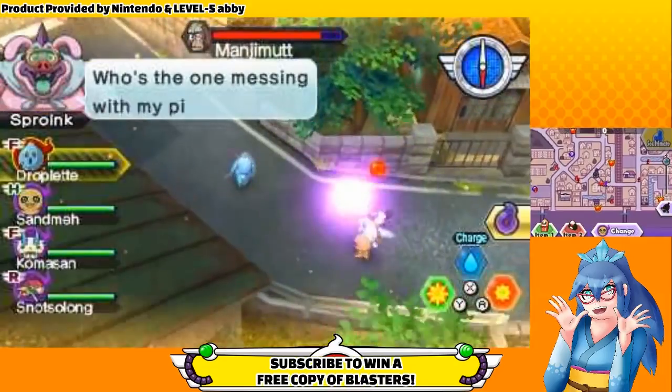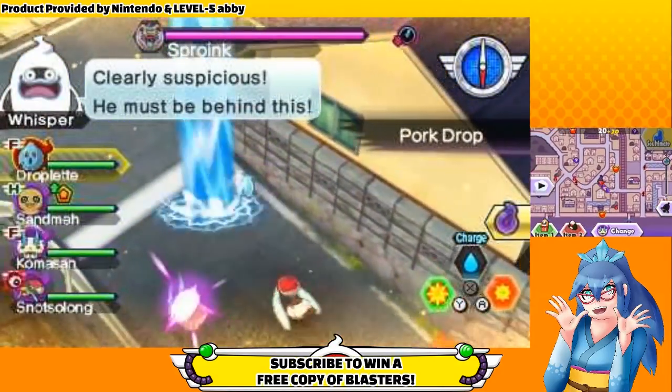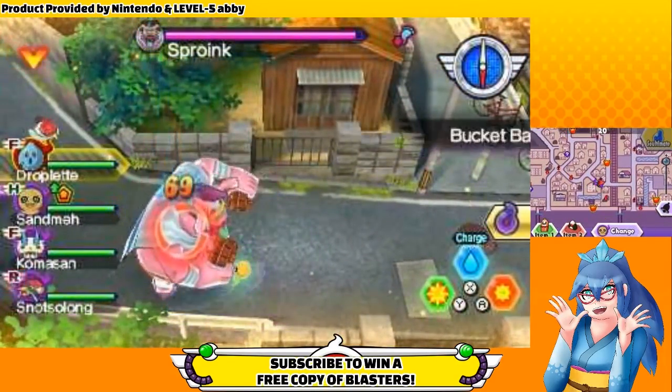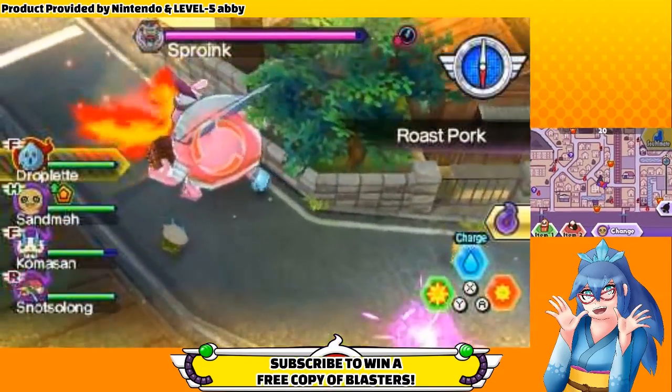During this first phase, Sproink launches an endless assault on you. There is almost zero time between the end of one attack and the start of another, so weave in your own attacks between his and don't get too comfortable button mashing. It's better to get in one attack and run away than to try and get in two and take damage because of it.